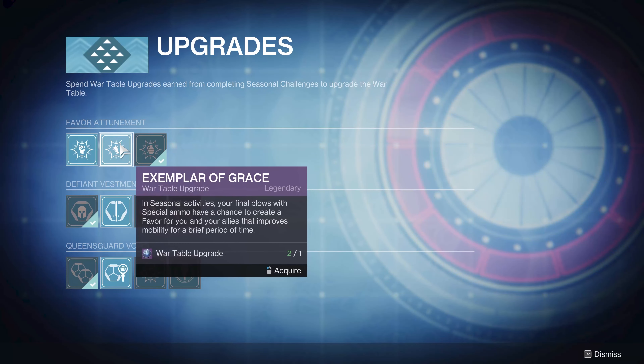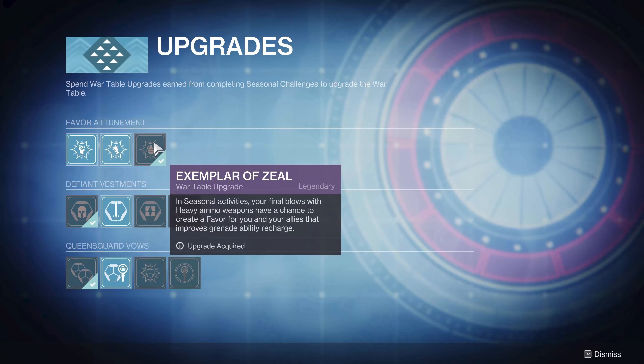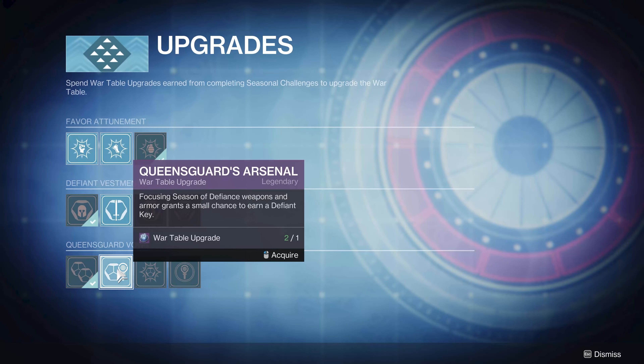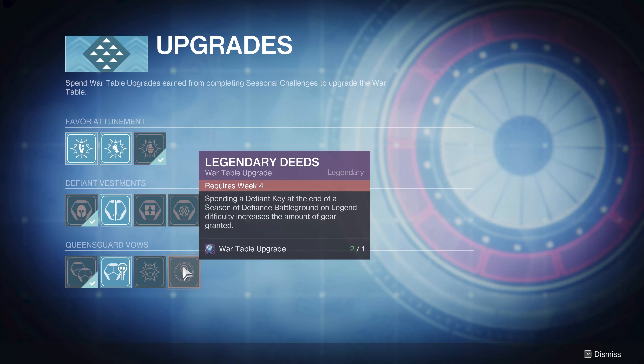My first week it was upgrades one, two, and three. You don't need to load up all the favors — it's not going to help you that much. Generally your build and your group are what's going to help in difficult stuff. Then just keep working through because week two, week three, and week four upgrades are time-gated and we'll eventually get there.